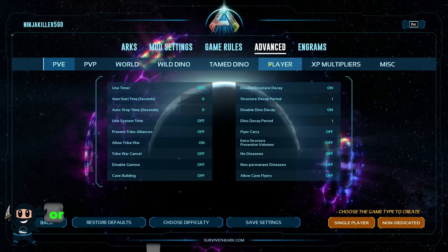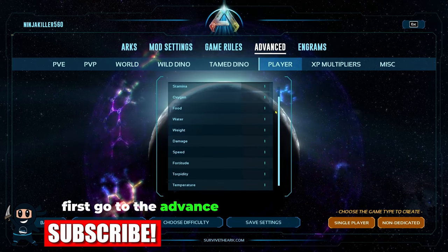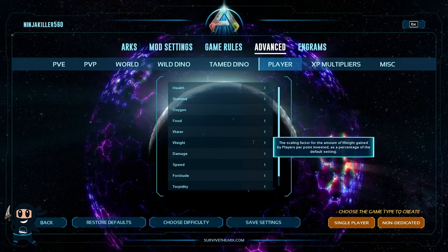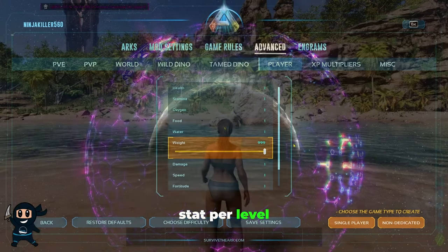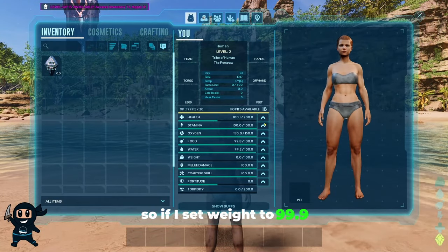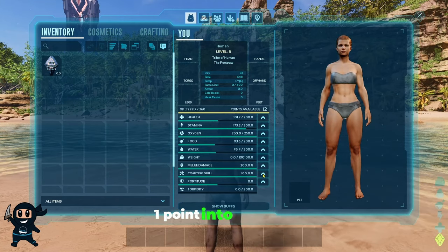To edit the stat increase or decrease for your player and creatures per level, first go to the advanced tab and then select the player. Increasing the number on the stat will result in more stat per level. So if I set weight to 99.9, I effectively get infinite weight by investing one point into that stat.